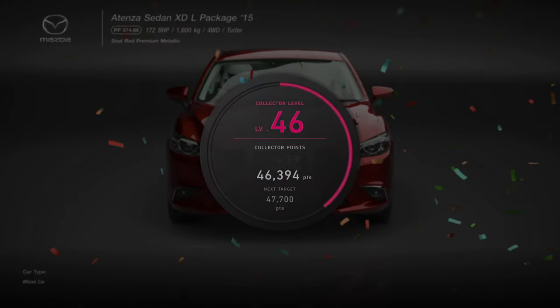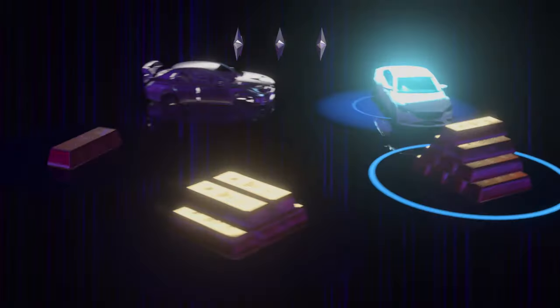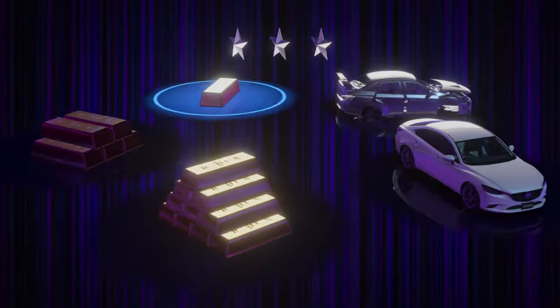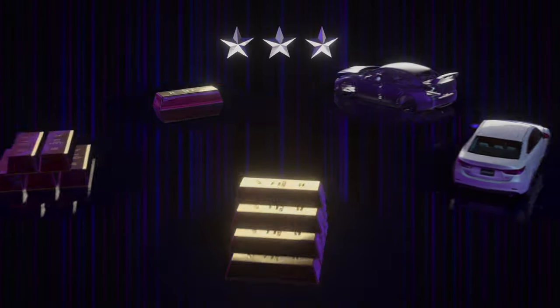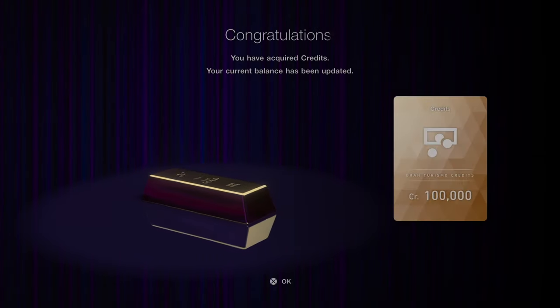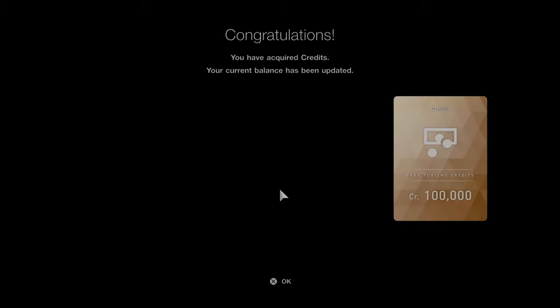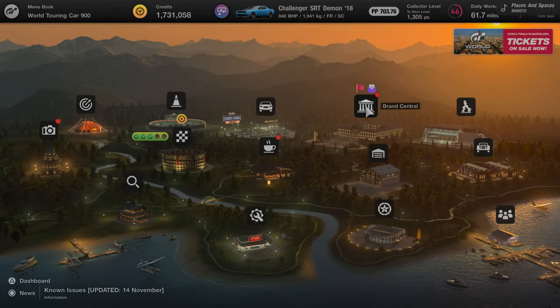I get some points, nice. One more - come on, give us something nice. Oh, lots of gold bars - and a card as well! Gold bars, 100,000 credits. Yeah, gold bars are good. 100,000 - that's not too bad, that's not free money. Yeah, good prize money.